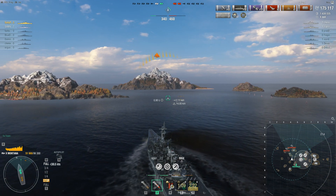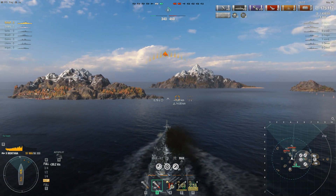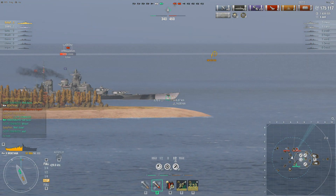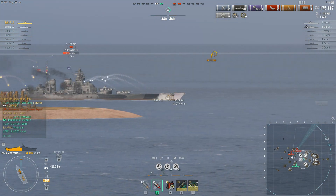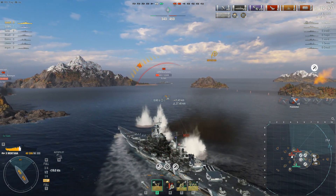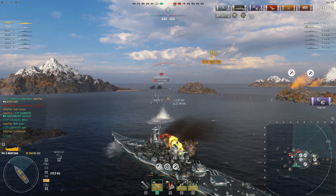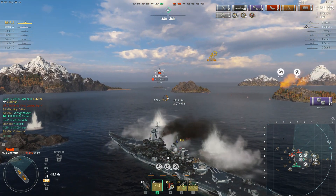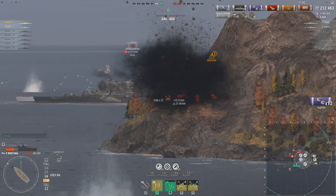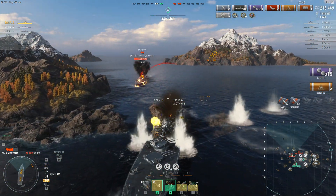Those two enemies are going to heal up, and the friendlies have no heal buff and none on the map. There is the Kurfürst — he has recovered quite a bit of hit points and is still recovering. But he's also broadside, which means the Montana can get some very good shots. Going around here, though, he's showing too much broadside to the Kurfürst, so he has to slow down and wait until the Kurfürst goes behind the island.